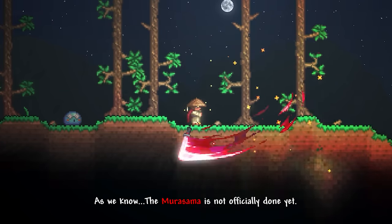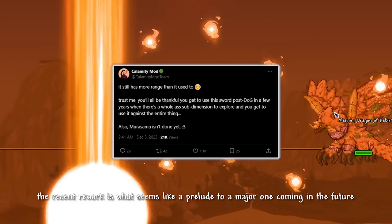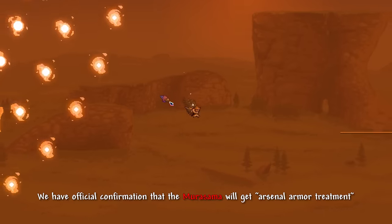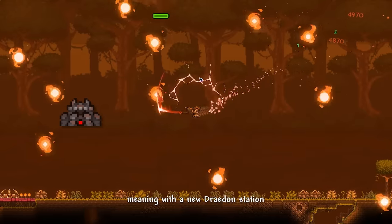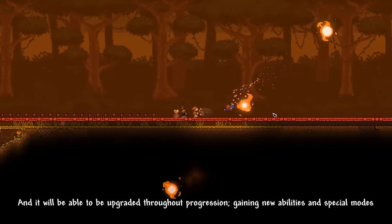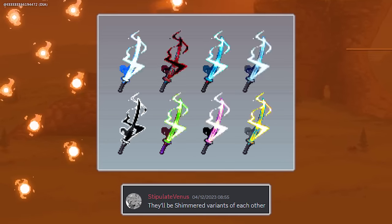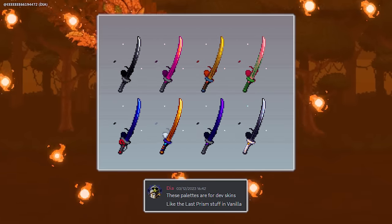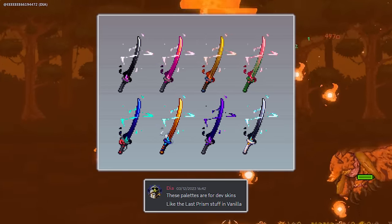As we know, the Murasama is not officially done yet. The recent mini rework is what seems like a prelude to a major one coming in the future. We have official confirmation that the Murasama will get an arsenal armor treatment, meaning a new Drayton Station, and it will be able to be upgraded throughout progression, gaining new abilities and special modes. We also have some awesome color variants — these are colors representative of the Calamity devs, and will be shimmer variants to swap between the different palettes.